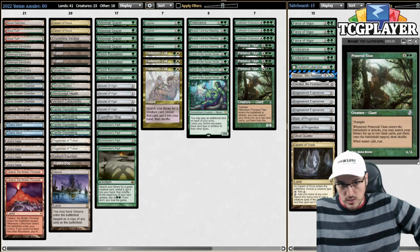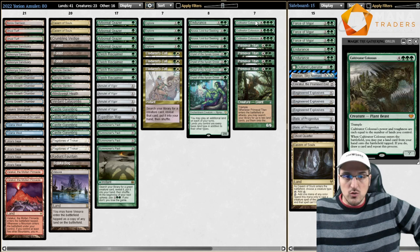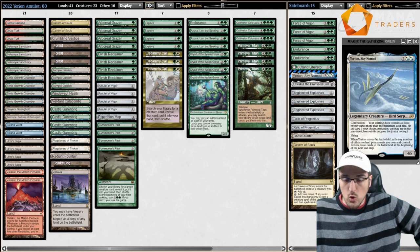We're going to be playing four copies of Primeval Titan, obviously, but we're also going to be playing some copies of Cultivator Colossus. This card is fantastic in a deck like this. Once we resolve the Colossus, we can net a bunch of mana, get a Yorion, and then go all over again.